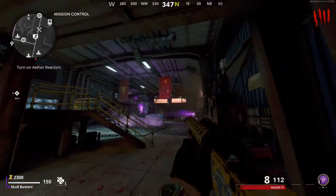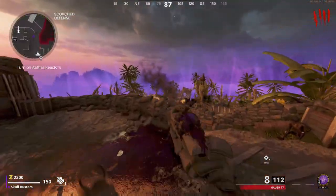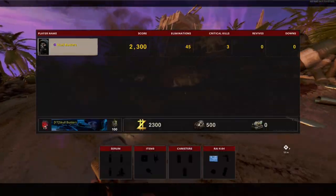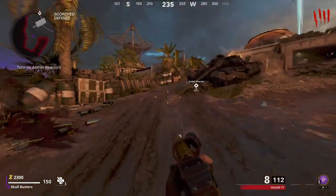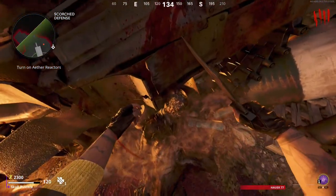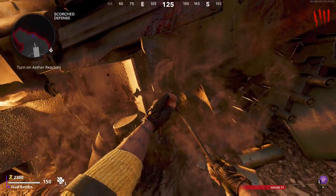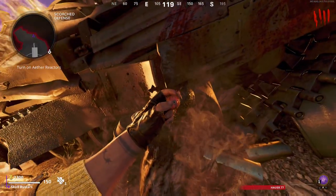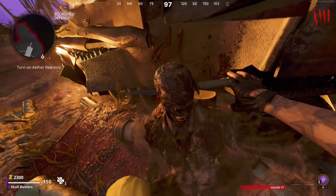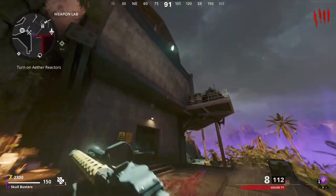Next, come over to this particular reactor right here — Stamina Up is right above us. We're coming over to this particular defense area because you're going to need the eye. As you can see, it's a circle below the blueprint. You need to come to this particular tank right here because you need to get this eye.